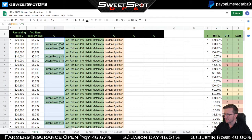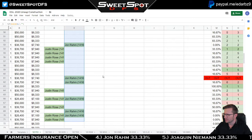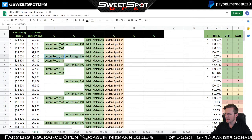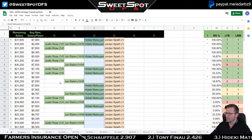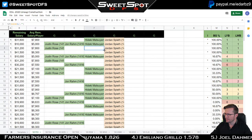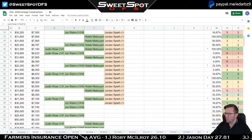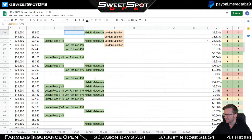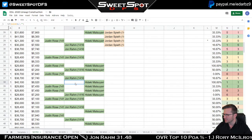Three-ones are my next favorite group — 16 golfers in this group. I'm going to play three-ones in 57% of my lineups, heavily featuring Colin Morikawa. So 70 × 0.57 ≈ 40 lineups with a three-one; of those, Colin Morikawa in about 50%, so roughly 20 lineups. I'll do the same randomization process.